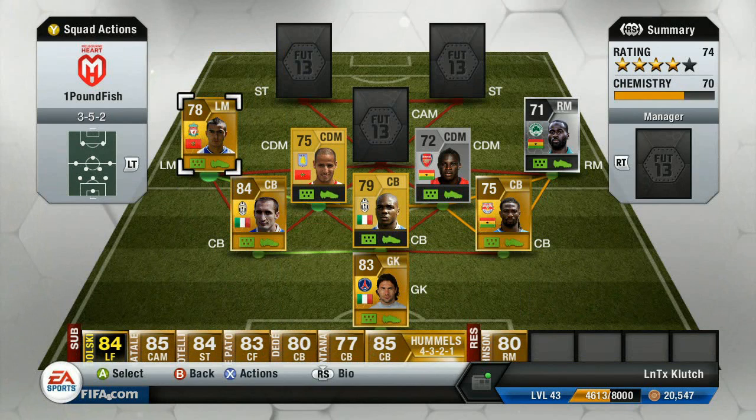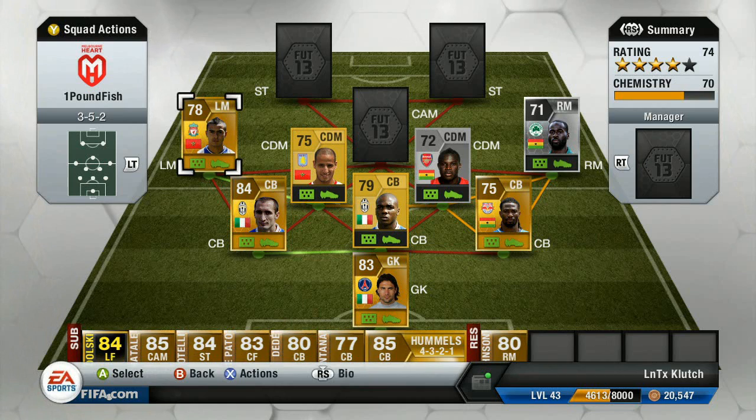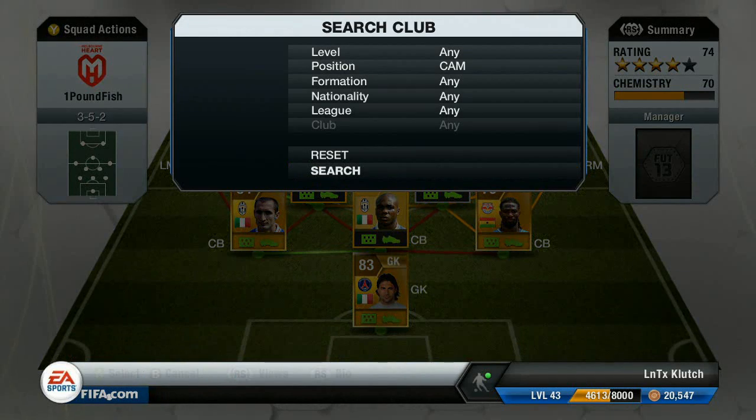Moving on to left mid, we have the same concept with Asaidi, who is the second of three five-star skillers in this team. He's as op as Quincy. At first I was like Nani all day, but then I tried Asaidi and for the price he's definitely more worth it than Nani to be honest.